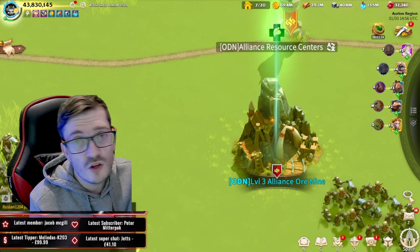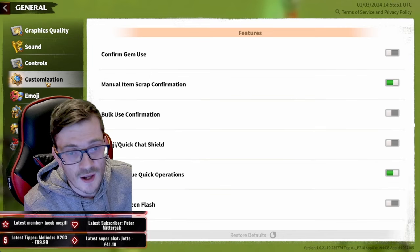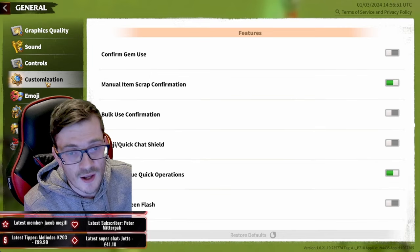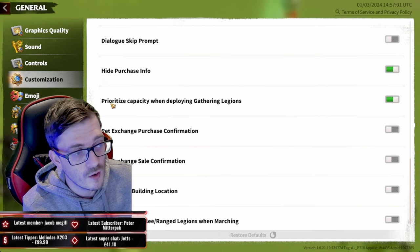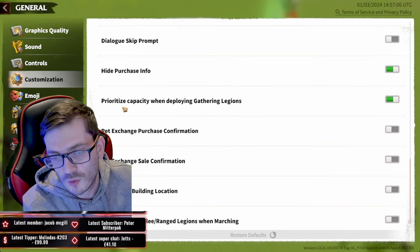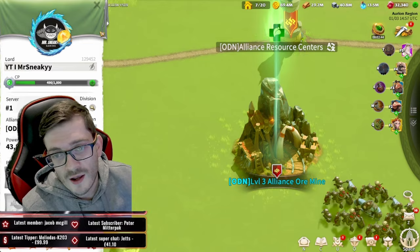There are a few things you can do in-game which actually help you, and I'm going to go over one quick secret setting that I think a lot of players don't realize exists. What you can do is go into the settings area, go to Customizations, scroll down past where it says 'hide purchase info,' and right below it is the crème de la crème: 'Prioritize capacity when deploying gathering legions.' Make sure this is ticked.